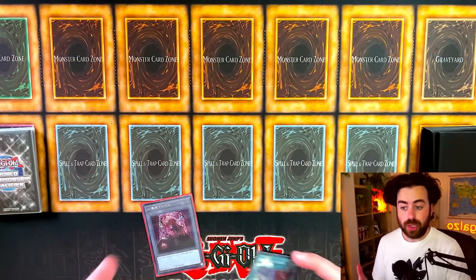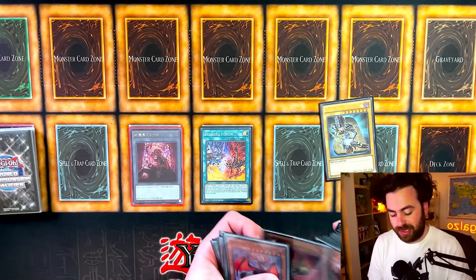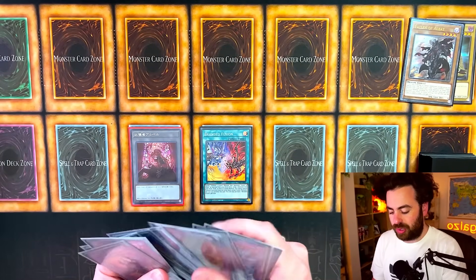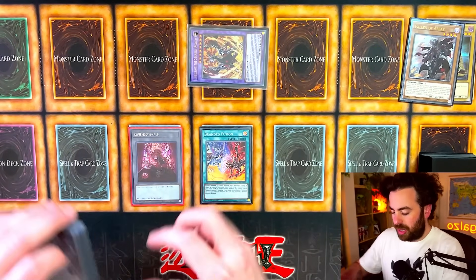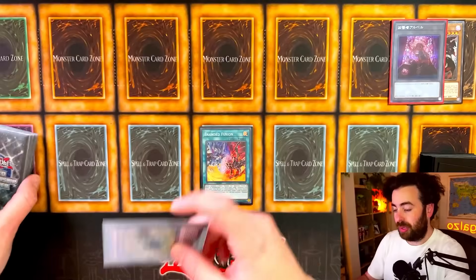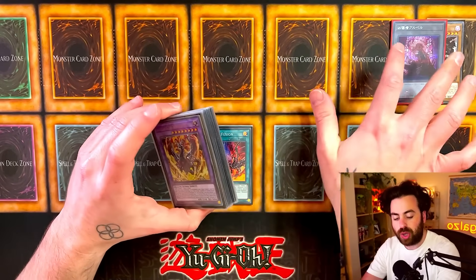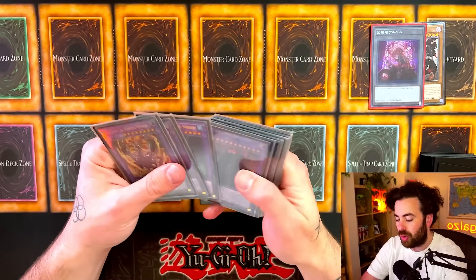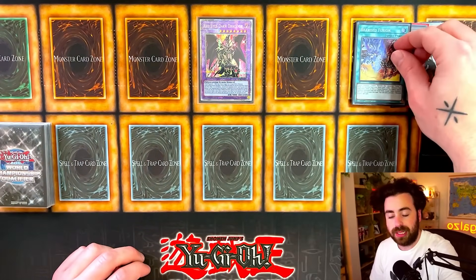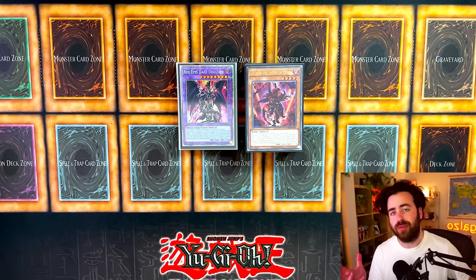A lot of people have been asking how to get to Red-Eyes Dark Dragoon. It's super easy: Branded Fusion sends Dark Magician and Fallen of Albaz to the graveyard, summons Lubelion, and we send those as cost — shuffling back Dark Magician and Lubelion to make the fusion. You can also shuffle back Albaz as it's a dragon. Then simply summon Dragoon. That's how you get to Dragoon off of one card.